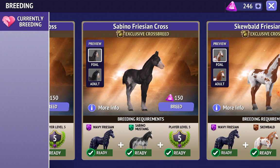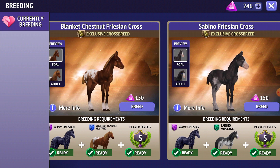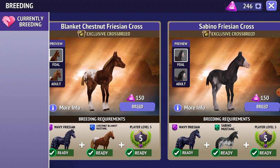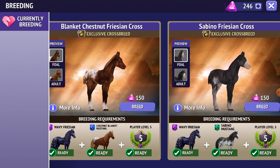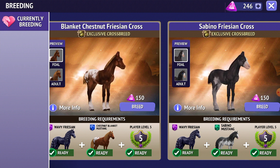I've decided I'm going to either buy the Blanket Chestnut Frisian Cross or the Sabino Frisian Cross. I'll post other videos showing you how, because it takes a few days for them to grow up to an adult, so I'll be posting videos on how you feed them and what you need to do.